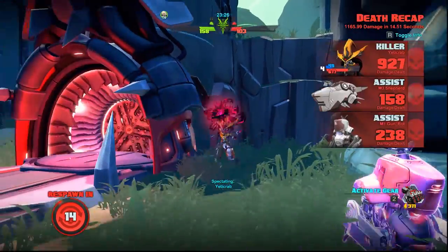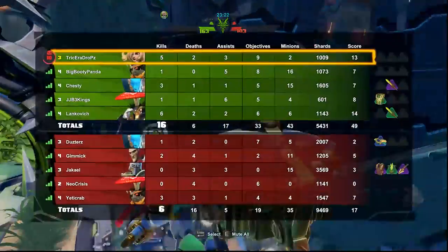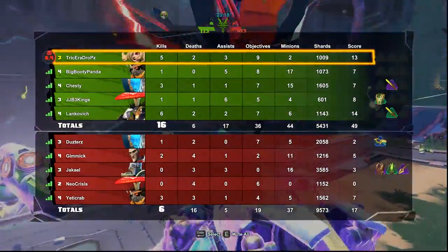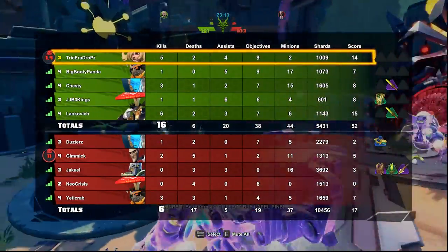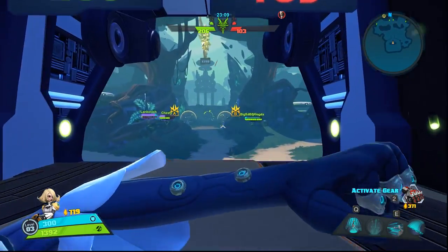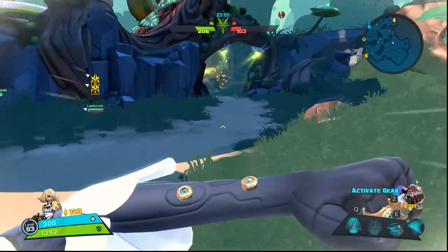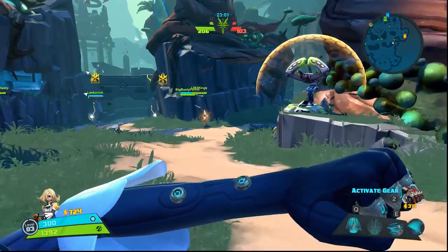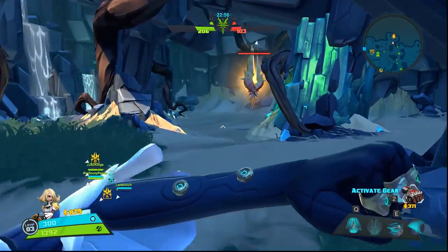I go down thanks to a hidden Orendi. This game is one where you have to get to know all the characters. I'm actually behind in levels compared to my team — this is why I'm opening the scoreboard so much. I want to make sure our levels are comparable to the enemy team so I don't have to go around building stuff like a maniac. I constantly check that scoreboard.